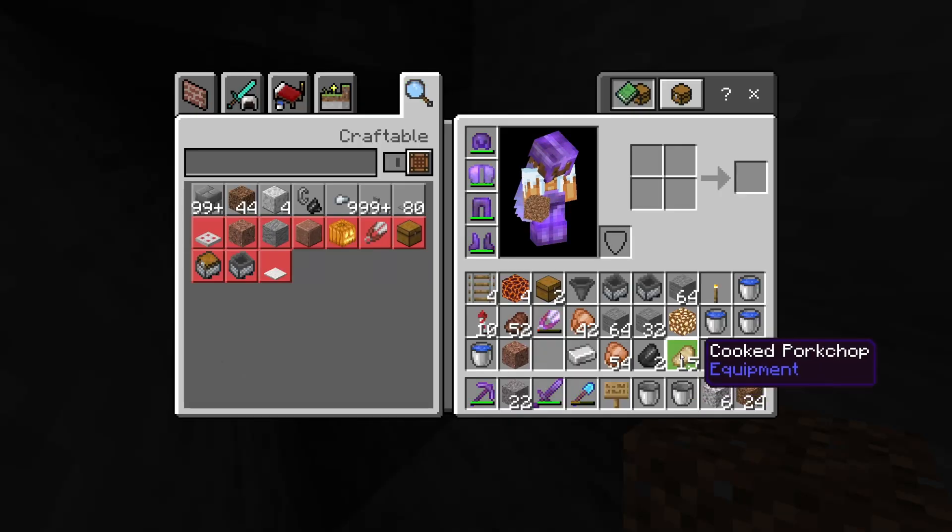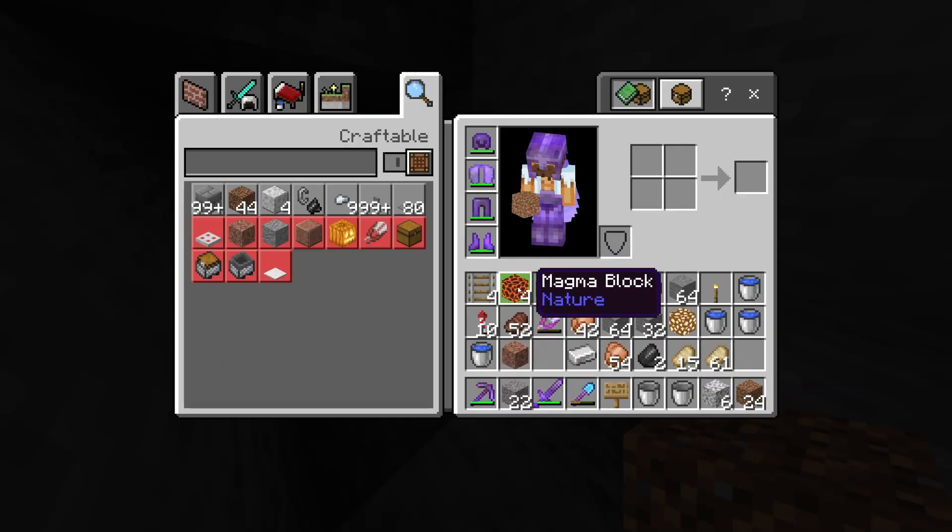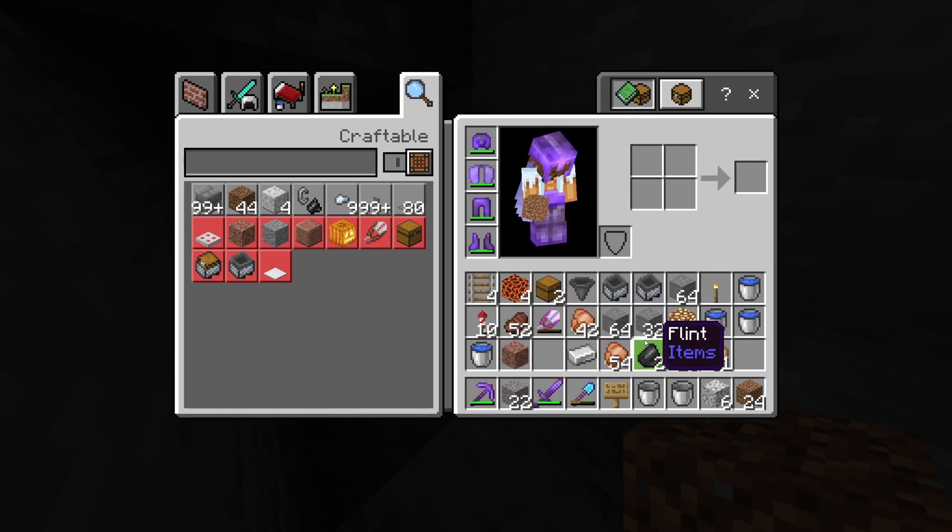For the kill chamber, you don't actually need to use magma blocks — you could use a trident killer instead. A trident killer will give you a lot more loot from the mob drops, but if you use magma blocks you won't have to sort through the loot — you'll only get items like flesh, bones, and gunpowder. It's entirely up to you; magma blocks are chosen here purely for simplicity.